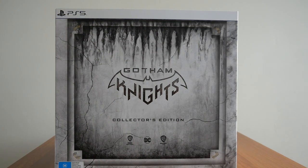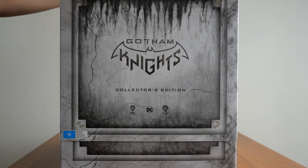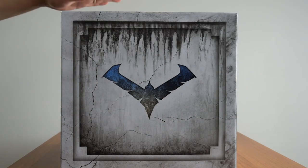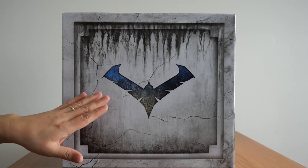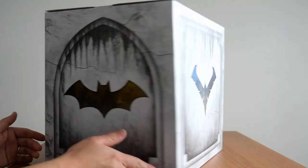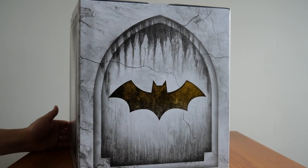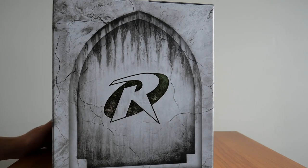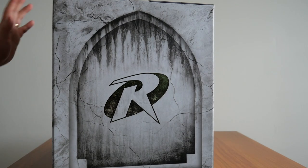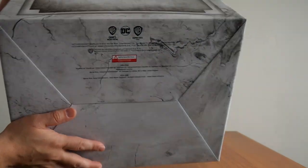Let's take a look at the inside. There's actually another card surround that goes around the outside — I'll take that off. You can see now that the main box has the four protagonists on each side. Starting at the front you've got Nightwing, then on this side Batgirl — which is actually glossy, everything else is matte. On the back you've got Red Hood, and finally Robin. If you're wondering what's printed at the bottom, it's basically just that.